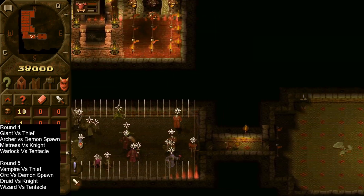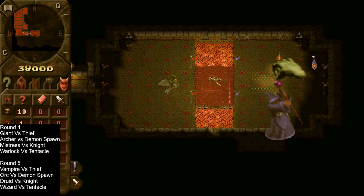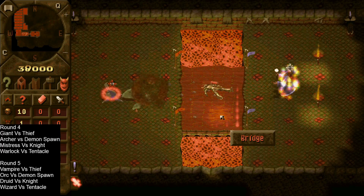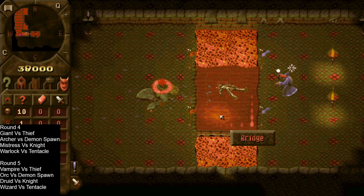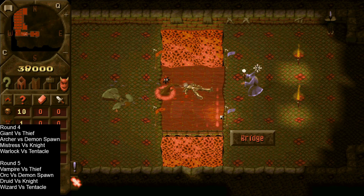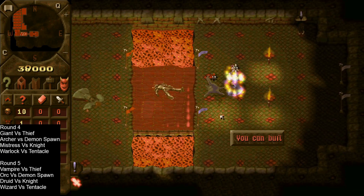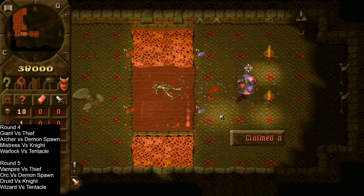Finally we have the wizard versus the tentacle. The wizard does have that reflect and he freezes himself — well done. He's constantly casting and is a really good backliner. I think that tentacle is going to struggle to get over to him with those meteors knocking him back, and the freezes and slows. Oh, he's managed to get a freeze in — can the tentacle do anything with this? The wizard is very weak. He's got into melee. Oh, he's frozen him again. Wow, very interesting.